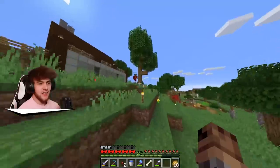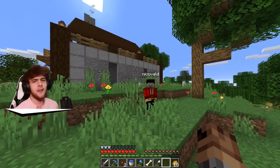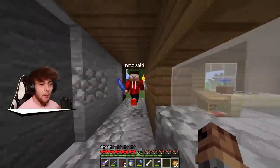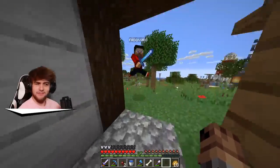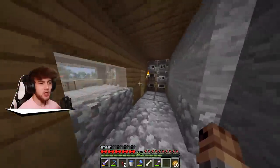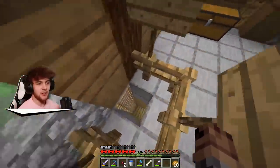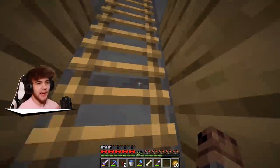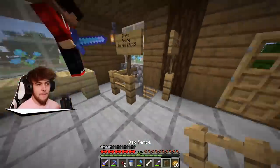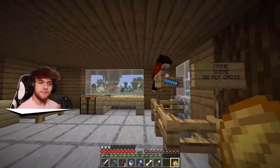I confront Nico, who says he's been busy building and the robbery doesn't sound like something he'd do. I mention the crime scene I found in his house. Nico leads me to the lighthouse he won at auction, which still doesn't have a front door. He points out that a block is missing - there used to be one here - and it's been replaced. He implies he's been framed on Camp Minecraft.